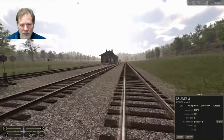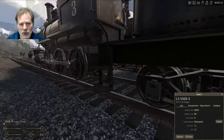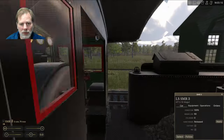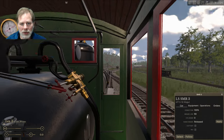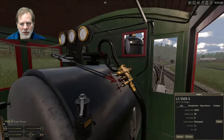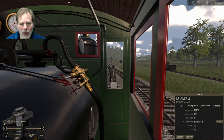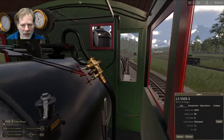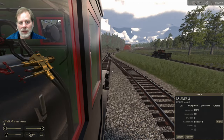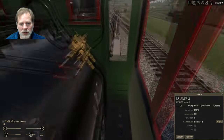You can also do first person view. A lot of people playing train games want to do that. There's a hotkey — I think it's Control+0 — that puts you right in the seat. Then you can look out the window and all that.